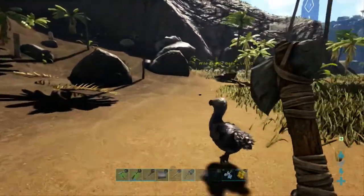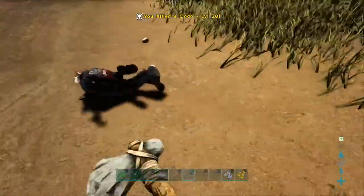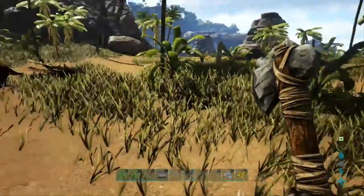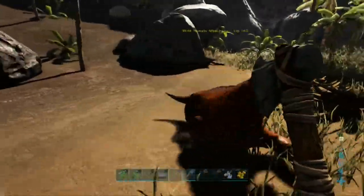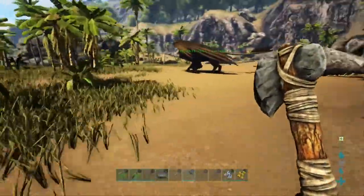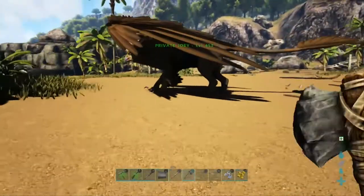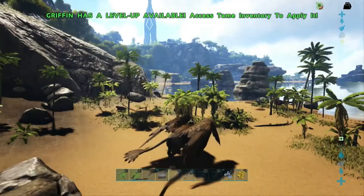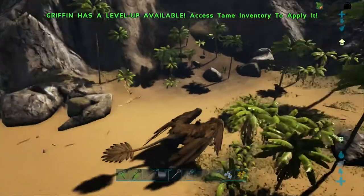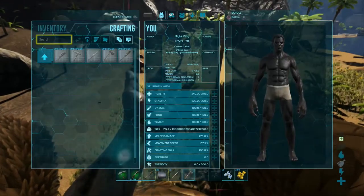You can also kill Dodos to get hide, although you're not going to get a lot from them. Lystros, Moschops, and Phiomias are going to get you way more hide than killing Dodos, and those are passive creatures so they're not going to attack back. Once you get some hide and enough materials to make your thatch hut, go ahead and make it.